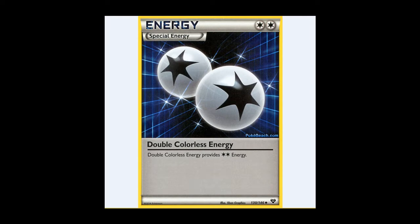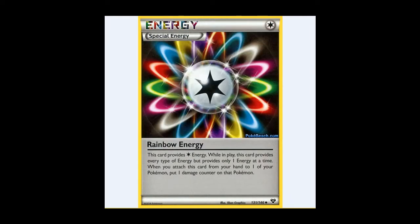Speaking of energy, we have both Double Colourless and Rainbow Energy in the format, but we don't have things like Enhanced Hammer — we just have Team Flare Grunt. Team Flare Grunt gets rid of Basic Energy and Special Energy. So there's no real downside other than putting 10 damage on your Pokémon, which in a format with such low HP Pokémon does become a problem pretty quickly.